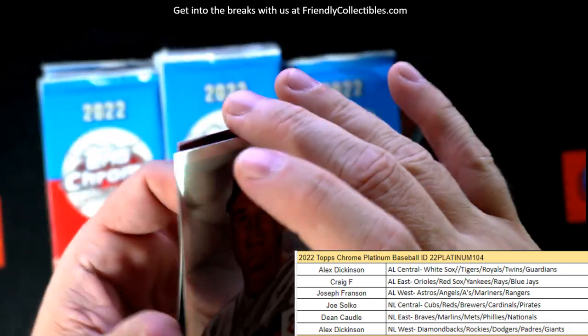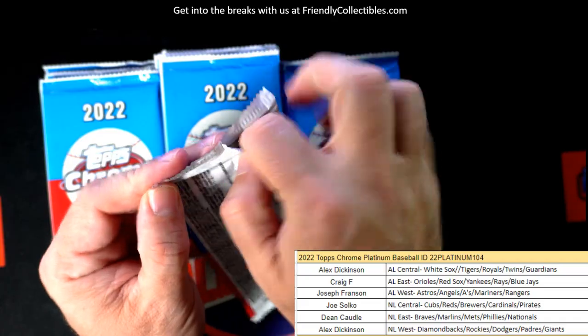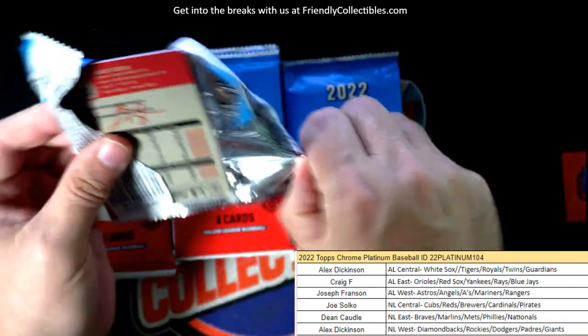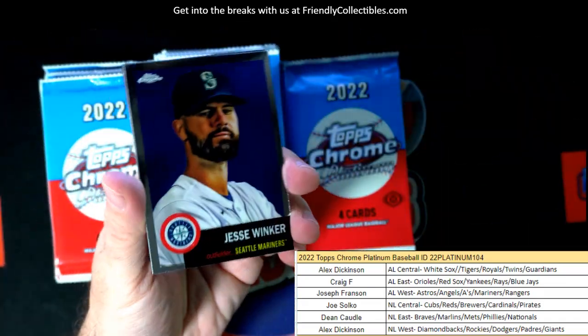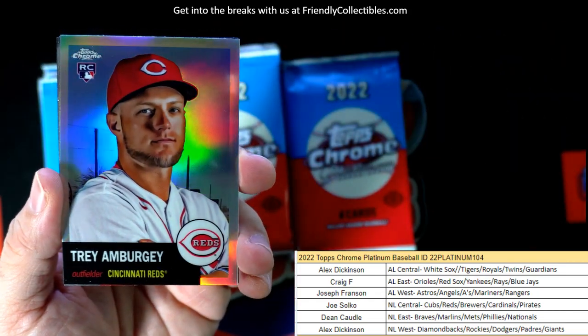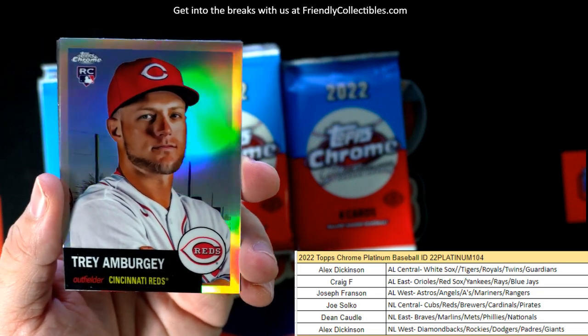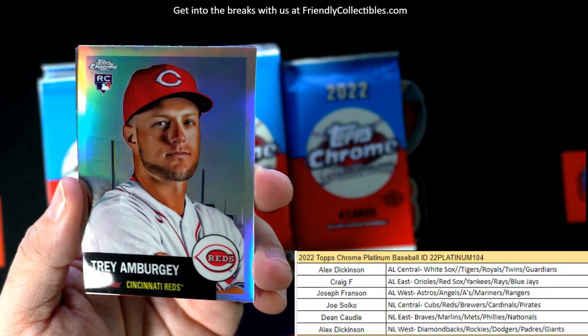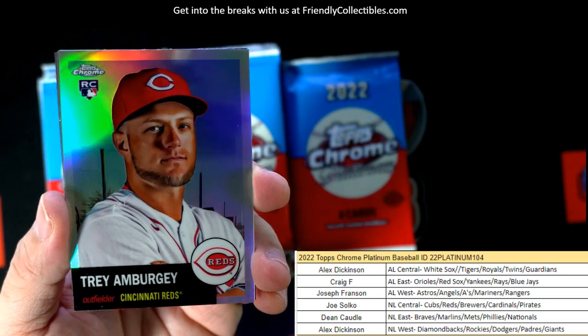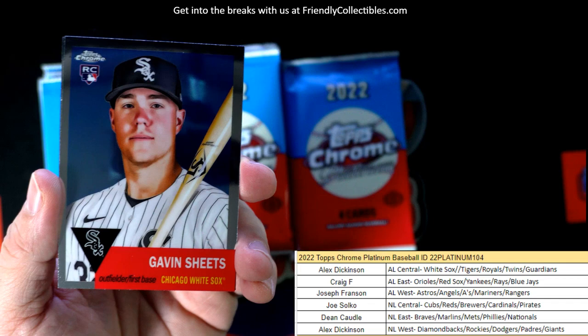Ryan Howard. I haven't done this yet — John's been doing this, so this is my first foray into how good this stuff is. Jesse Winker, Trey Umbergi refractor rookie card here. National League Central Joe S. — nice one, coming out to you, Joe.